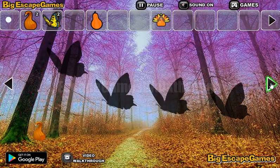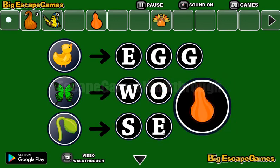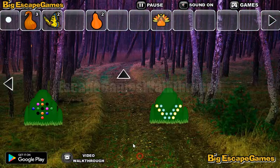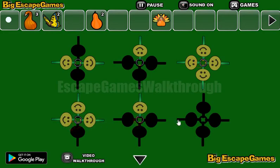Now let's go again here to collect more items. Let's solve this puzzle — we have duck, butterfly, and the sprout. We need to define where they come from: the chicken comes from the egg, butterfly comes from the worm, and the sprout comes from the seed. The hint here is: two, one, four — three, two, one. These are the numbers of these arrows here.